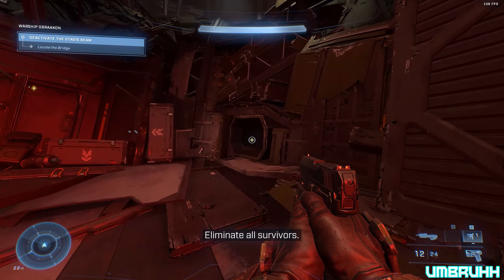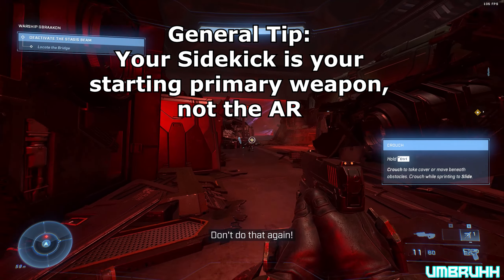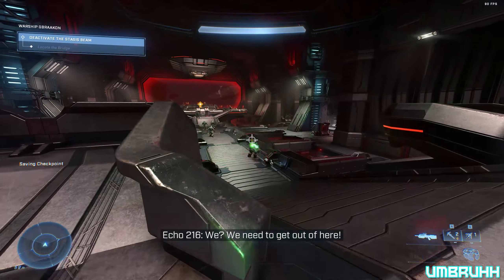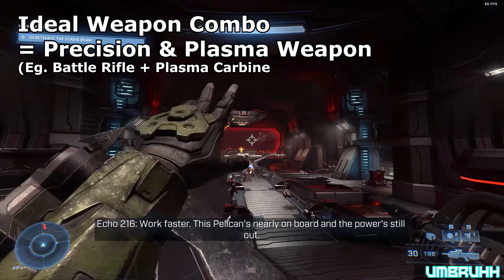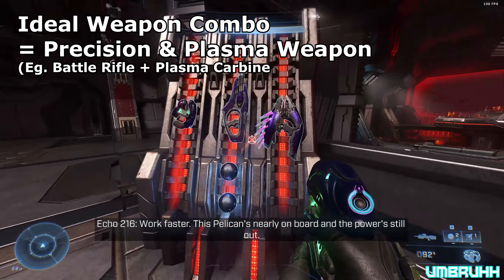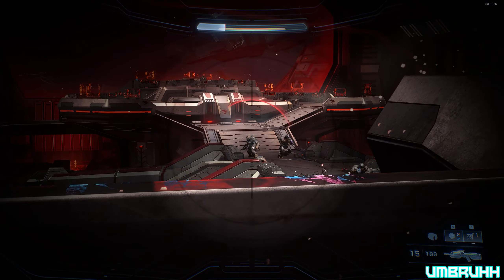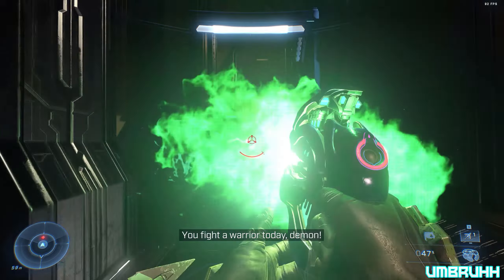When you start out in the game and you get an assault rifle and a sidekick, your sidekick is going to be your primary weapon rather than your secondary. The ideal weapon combo you want to have for dealing with most groups of enemies is a kinetic precision weapon — like a battle rifle, commando, or sidekick — and a plasma-based weapon: a plasma pistol, plasma carbine, or disruptor. This way you can easily take down enemy shields with your plasma weapon and quickly finish them off with your kinetic precision weapon.